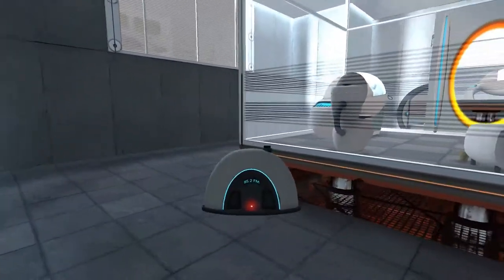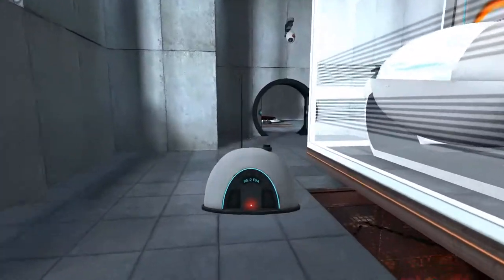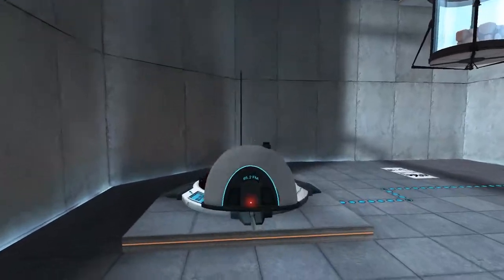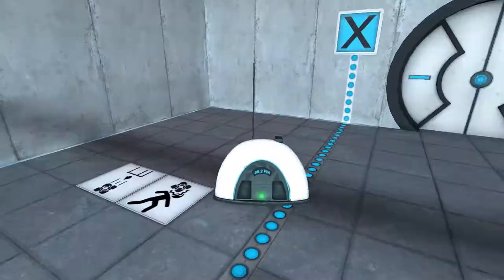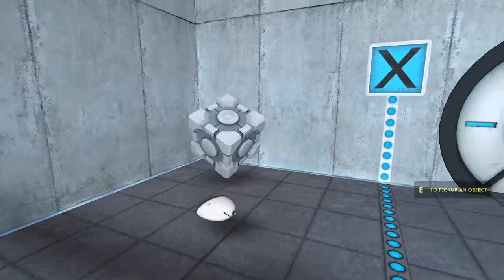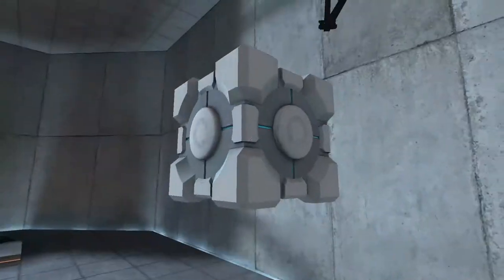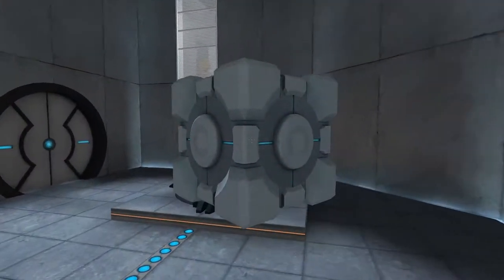So we are out of the portal. This game, if you don't know, is developed by Valve and the main concept is to use portals to solve levels. So let's go through this level. This is Test Chamber Zero. Pick up an object with E. Can I smash this stupid radio?